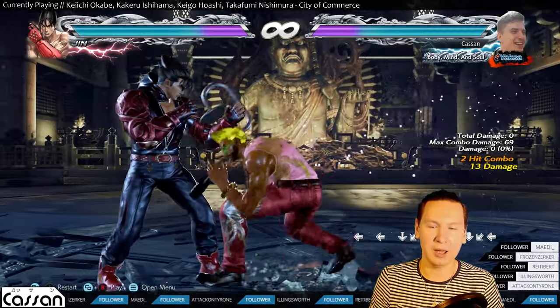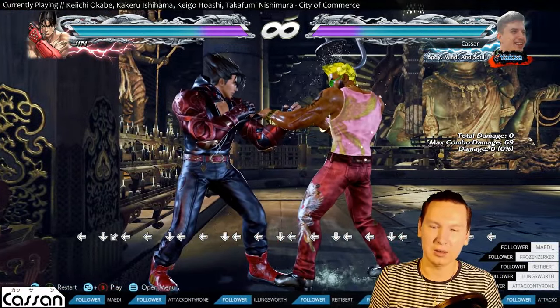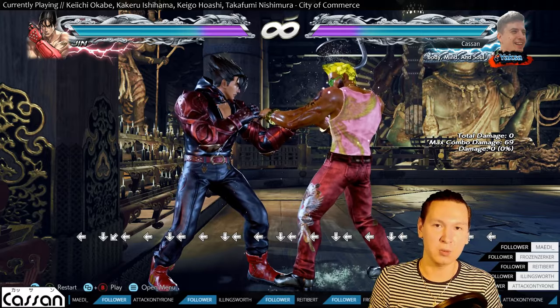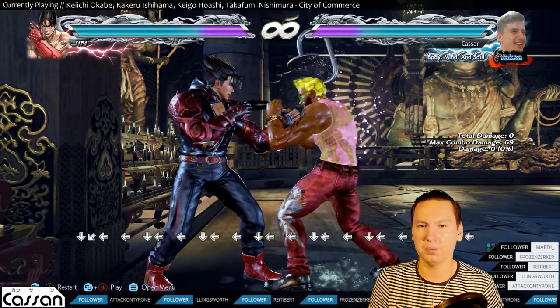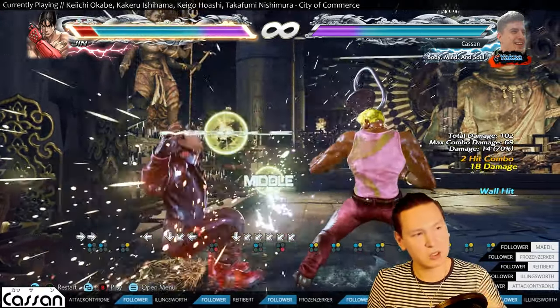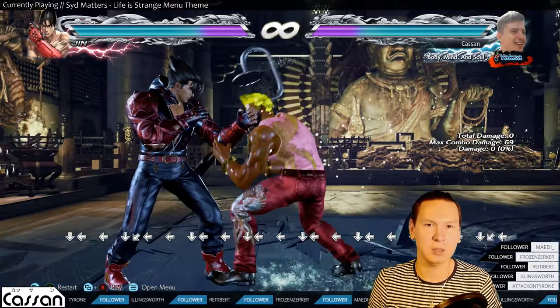I made a video about actually using your 12-frame punish, and I just want to stress again: if you're at the wall and you block a move that is minus 12, or in Kazuya's case minus 11, don't use your 10-frame punish. Use your 12-frame wall split punish, because you get so much more damage if you don't mess it up — but you get the picture.